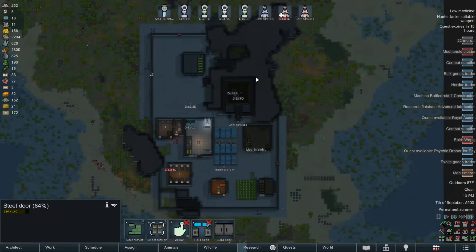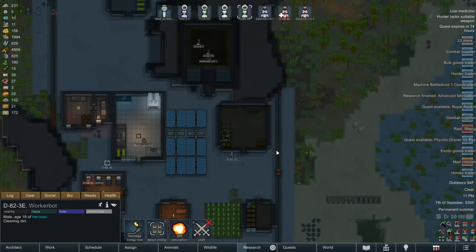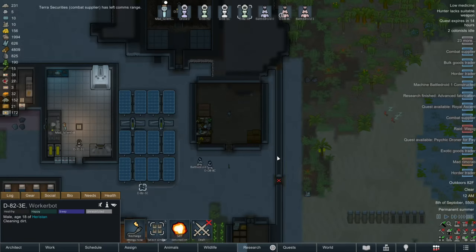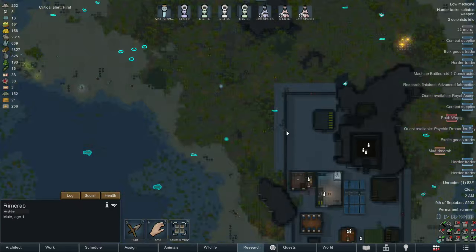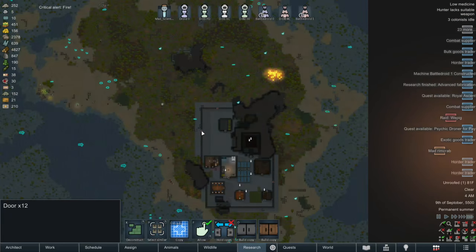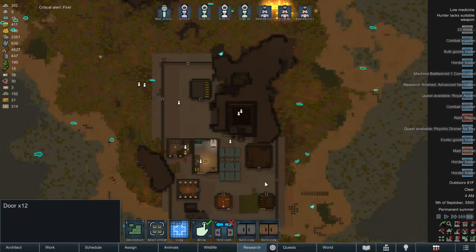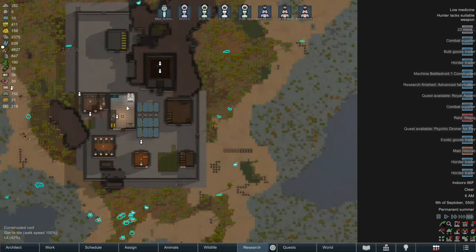84%, yeah sure. And I realize I forgot to dismiss that worker droid. And yeah, that's my bad. Kind of. Well, this rim crab was manhunting, but it's not anymore, so I guess I can unforbid the doors and let everybody go and start taking this stuff.